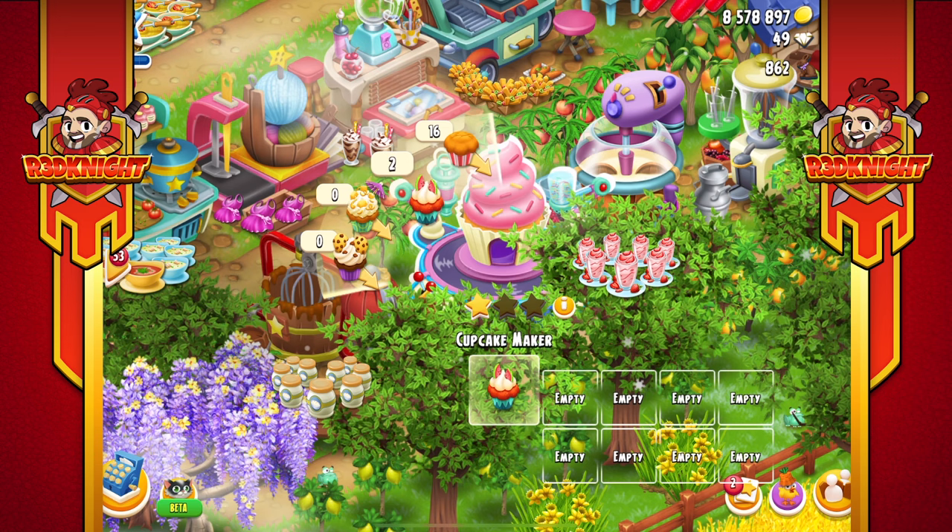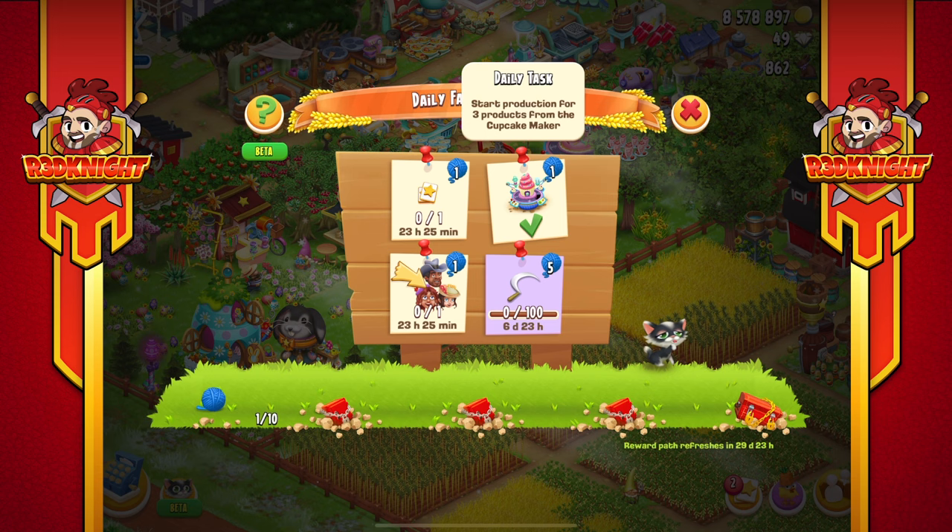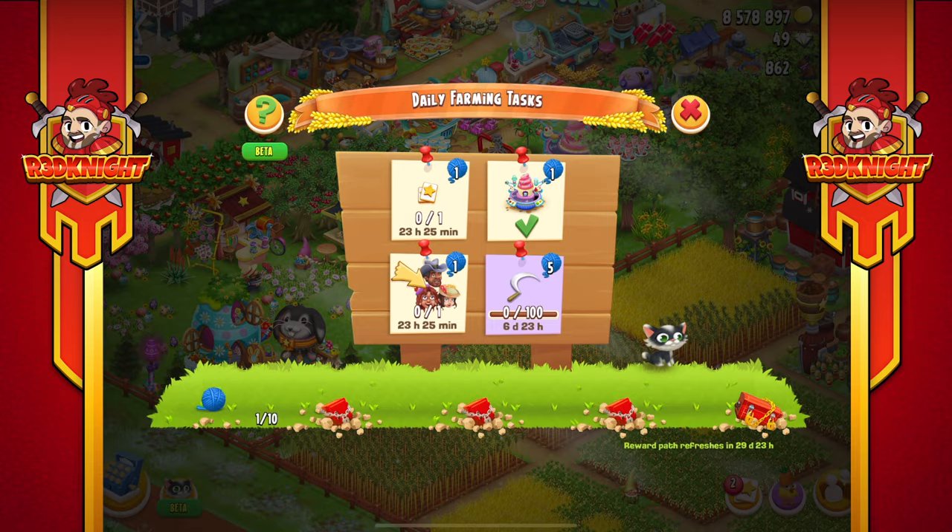There are three mystery boxes and then one big mystery box. What's going to be inside? Your guess is as good as mine. It could be diamonds, it could be expansion materials, it could be decorations, or it could be something else.